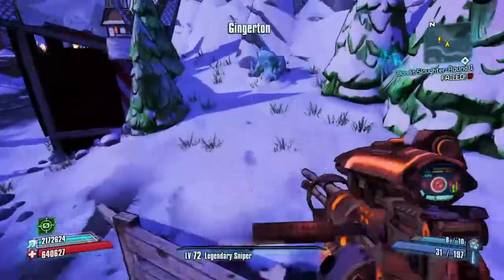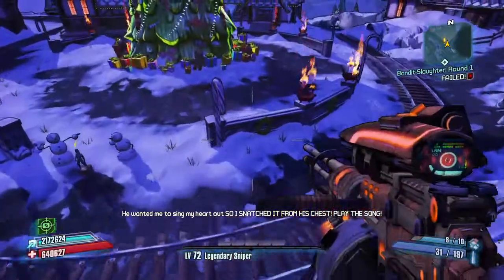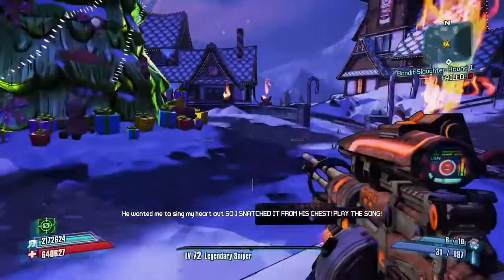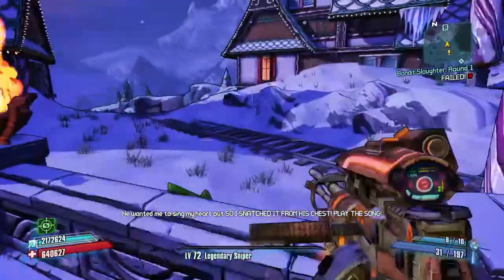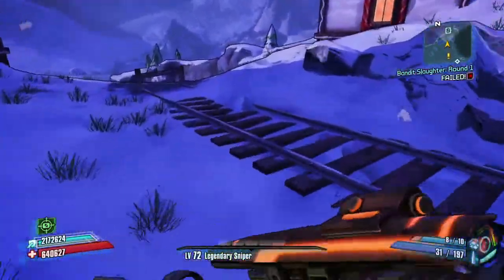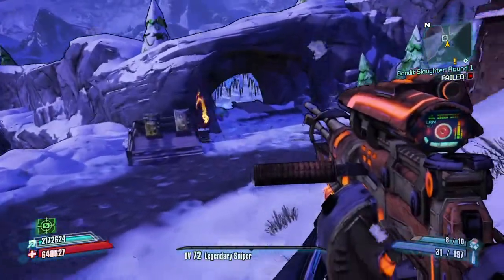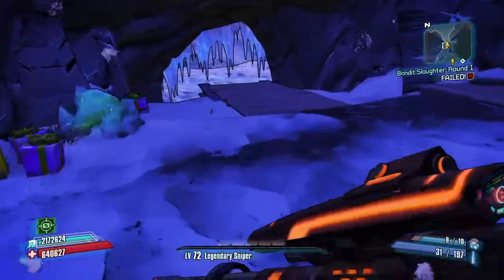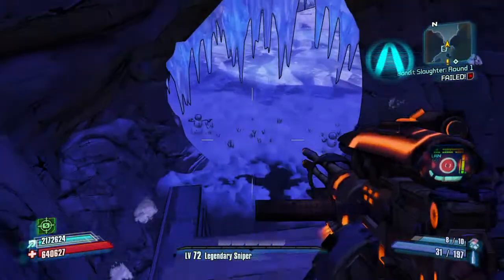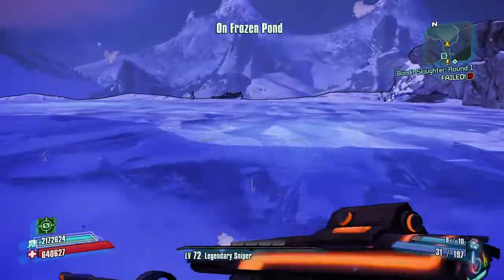Hey guys, it's Clone Wars and we're gonna see how long it takes for Sniper Zero to kill the snowman. Usually if I kill the snowman it's by accident, because then I can do the flakker glitch pretty easily and it only takes two flakker shots.